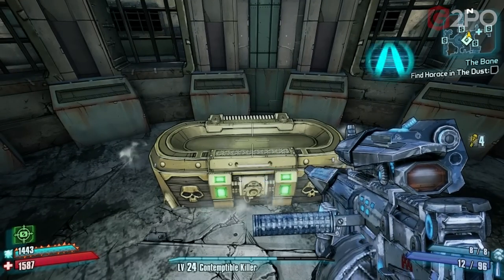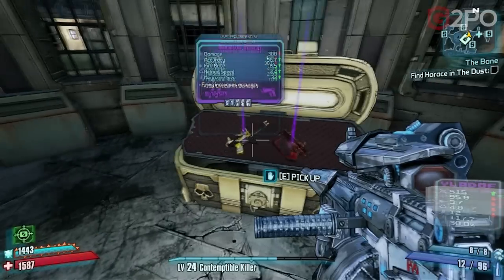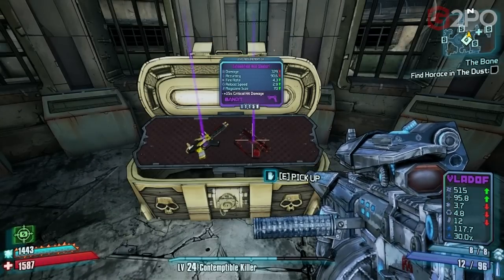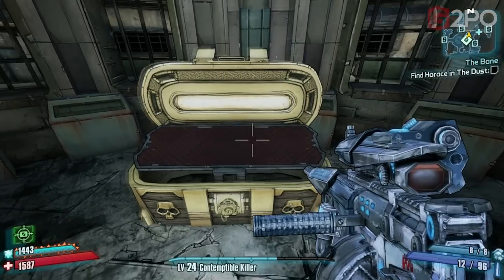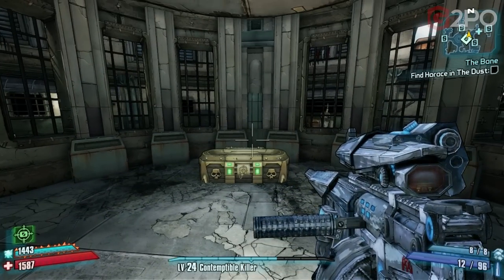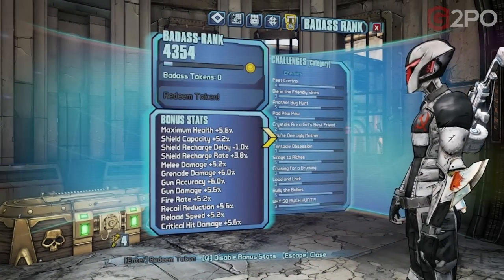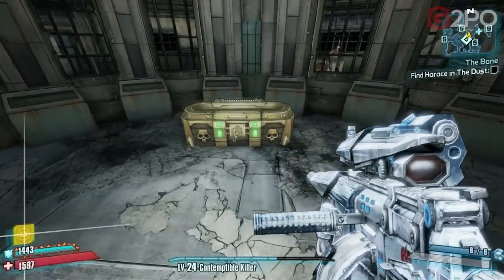I'm going to use two keys here just to show you guys. Opening the chest, I got some pretty decent pistols — those are pretty good pistols. I would have rather gotten a sniper rifle, class mod, grenade mod, or shield mod, but that's okay. Now I'm down to four keys.